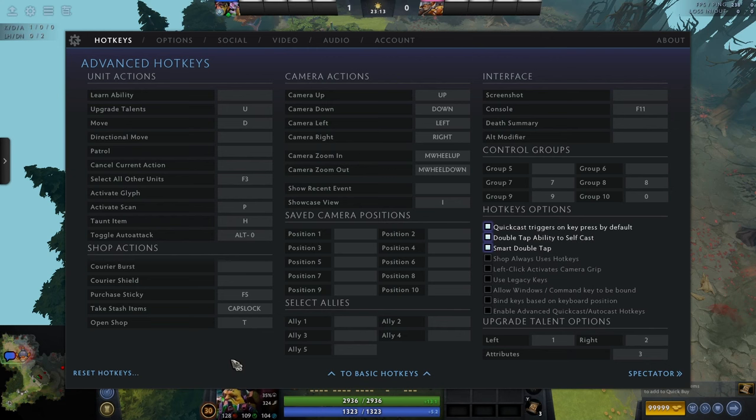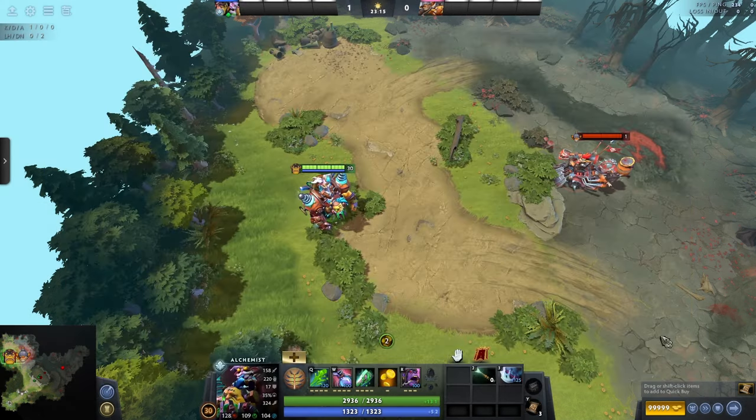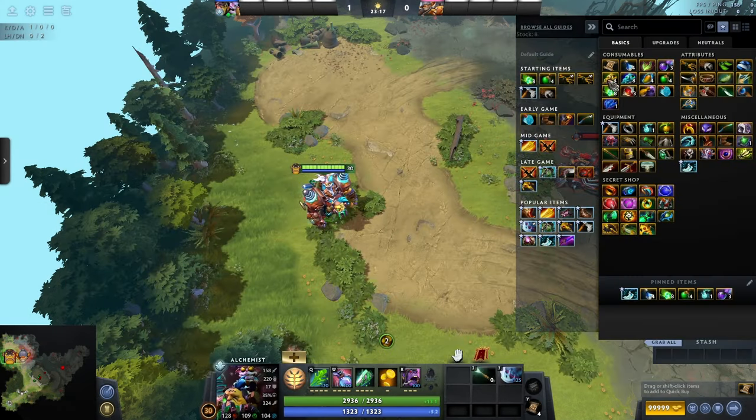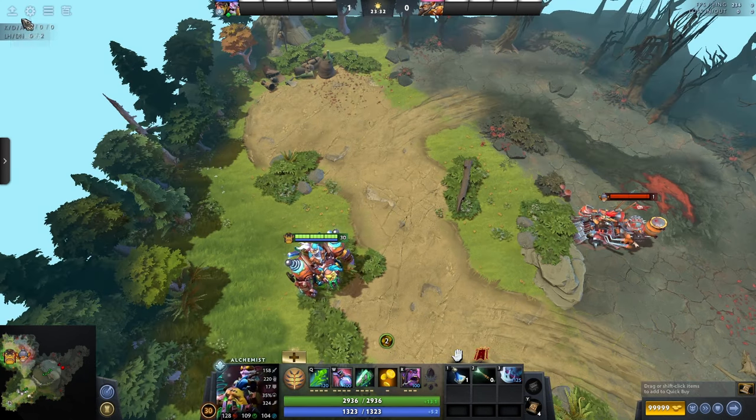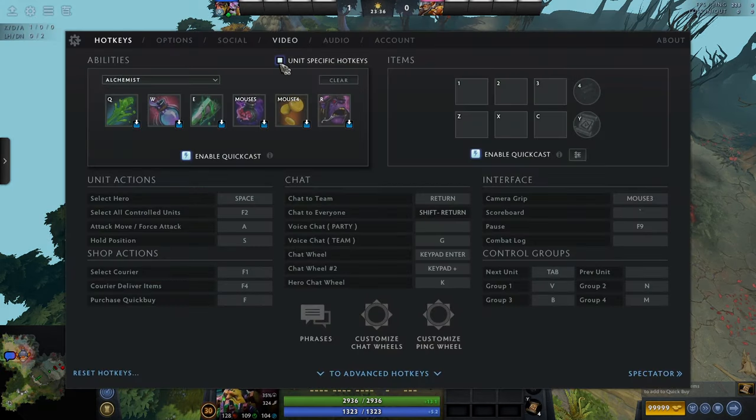Next we have take stash items. If something is in your stash and you press the button, it will instantly take it from the stash and put it into your inventory. I think this is useful and nice for the flow of the game, making things easier for someone who likes to do things fast and smoothly. But it isn't necessary, especially at the start. If you have a spare hotkey, go for it.